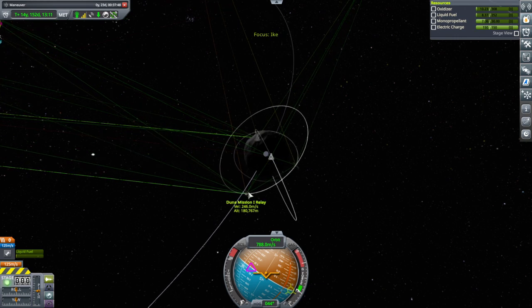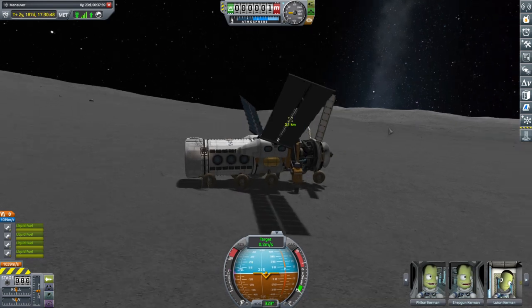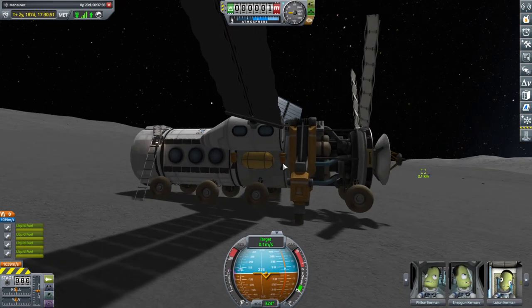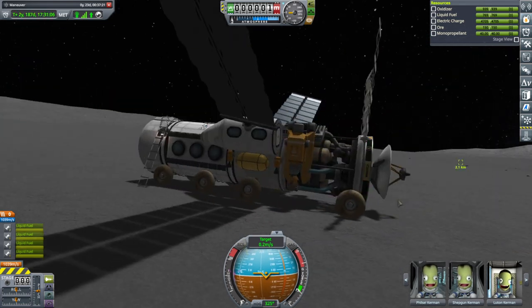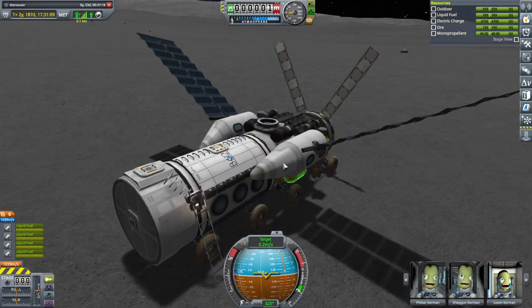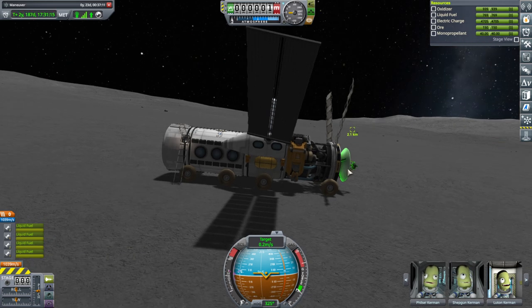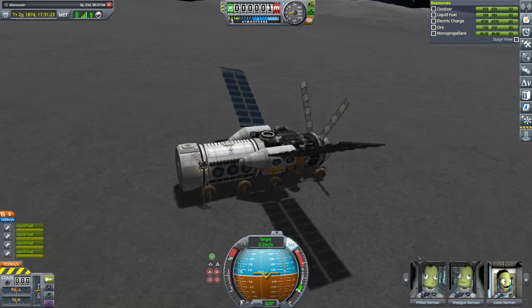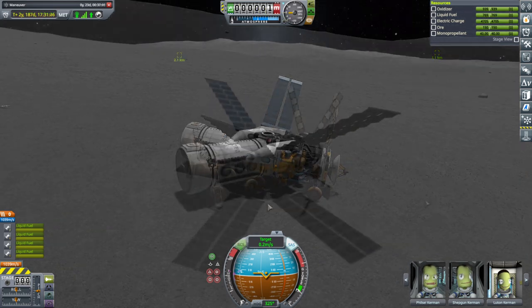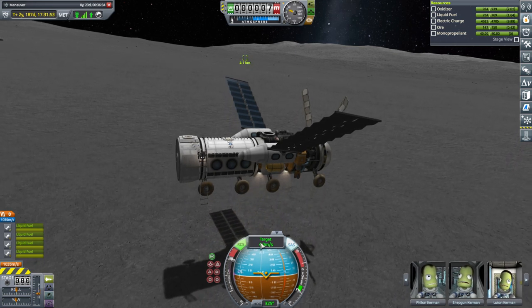We have the Ike mobile base which is landed, with all four Kerbals in it. It's got enough delta-V and it has a docking port. Let's say we want to bring this back - is it balanced? Can it lift off like this? It's got the thrust-weight ratio. All right, let's get it off the surface. There it goes - sort of magnificent, isn't it? Making sure we're controlling from here, and then we just want to go prograde.